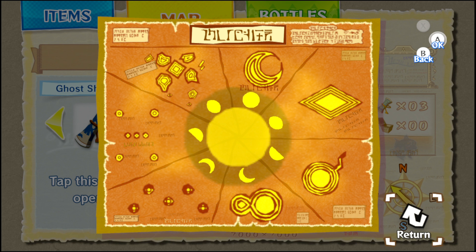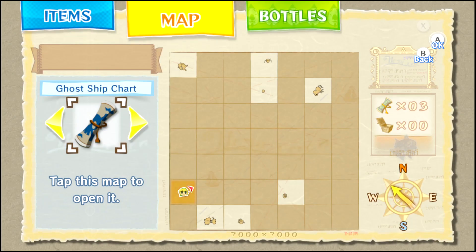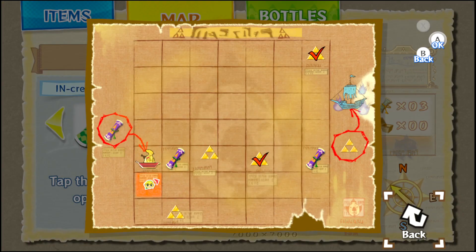It's phases of the moon. And then based on certain phases, certain things happen? Or certain things appear. But I can't control the phases of the moon — I can only control the time of day. Okay, that's the Tingle chart. I need the incredible chart.